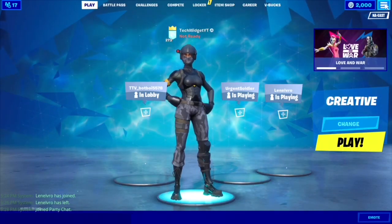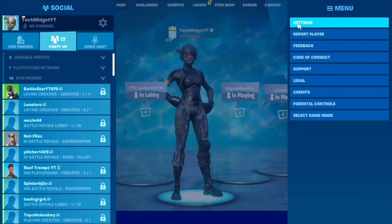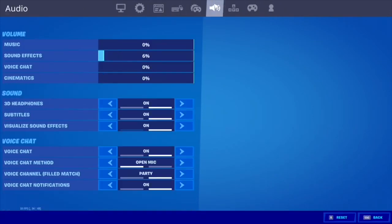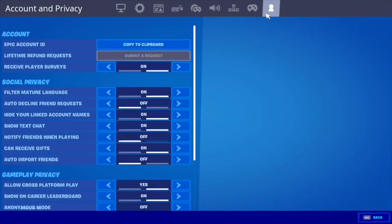So you want to click the three lines at the top and click Settings. Once you click Settings, you want to go — there are all these different icons up here, but the one we're interested in today is the person icon right here. Once you click on the person, you should see all these options.